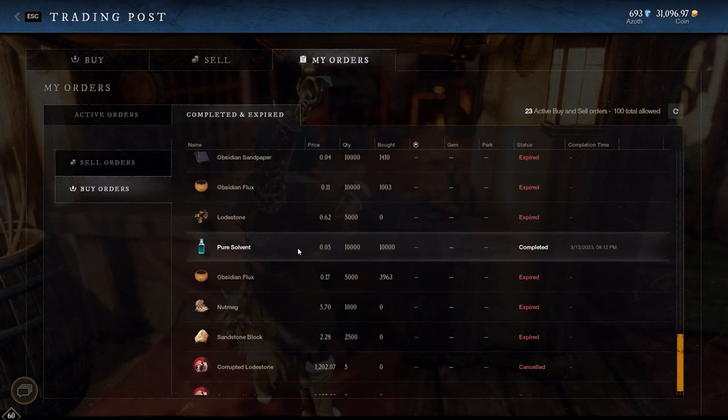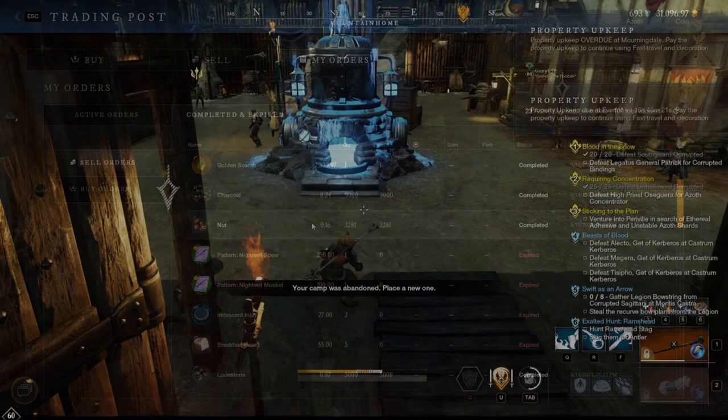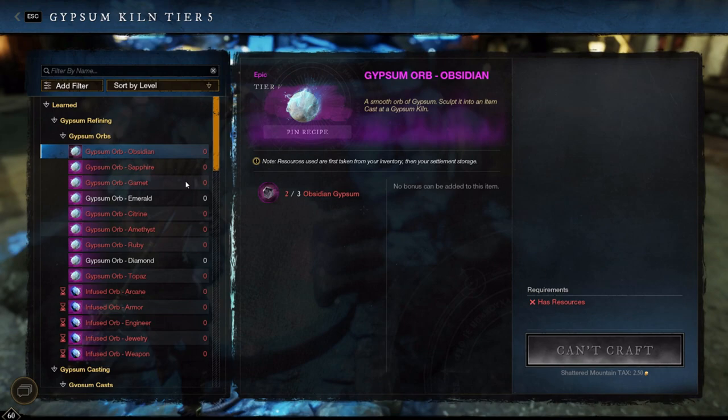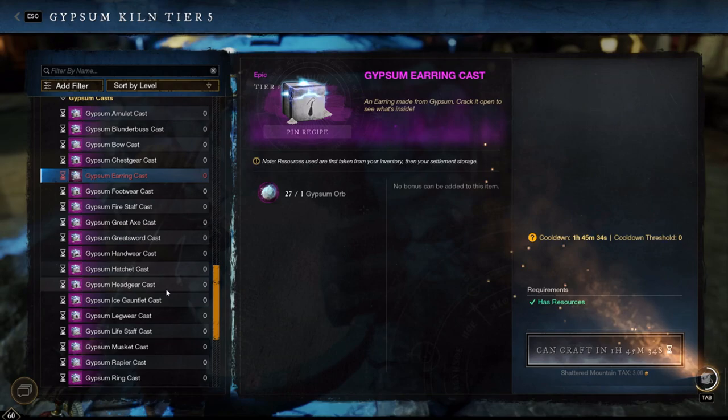After I'm done with the trade post, I like to head around the town and utilize my daily cooldowns. The most basic of these would be the armor and weapon bumps via the gypsum kiln. Because you can only use gypsum to level up each piece of gear once a day, until you have every gear type maxed out, it's important to make use of this feature daily to speed up the process of maxing out your character. Even once you hit max level for all, it's still useful to do to increase your umbral shard stack for leveling your gear sets. Plus, you could get some pretty decent gear from these boxes.